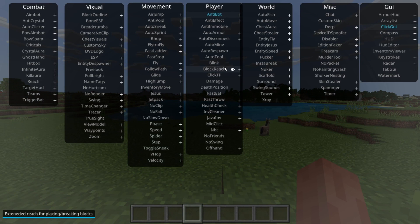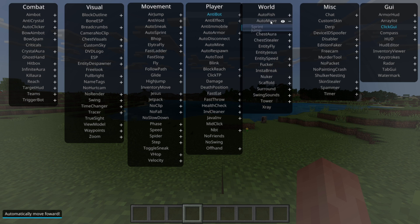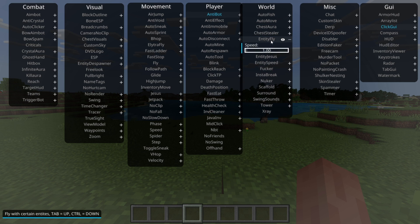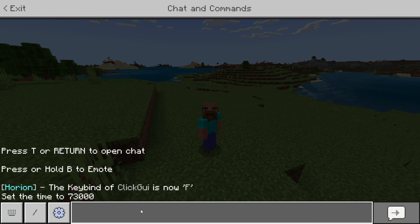Right over here there are some other things too. A lot of these utilities actually have a plus next to them. Every time you right-click on one of these items with a plus, it'll expand and give you some more customization options. Some of them will have more than others, but these are great for a bunch of different utilities. I just showed you how to do this click GUI command, and if you type in .help, you'll find all the other commands that Horion has.